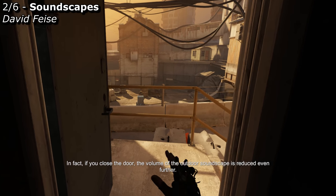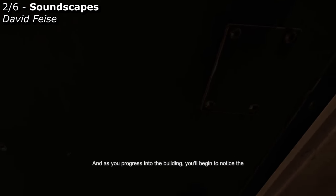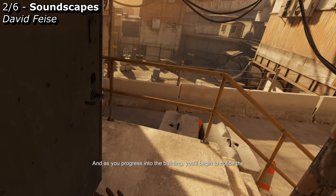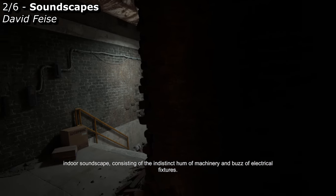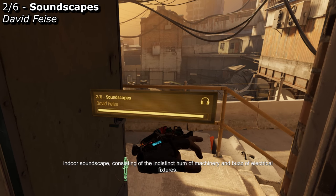In fact, if you close the door, the volume of the outdoor soundscape is reduced even further. And as you progress into the building, you'll begin to notice the indoor soundscape, consisting of the indistinct hum of machinery and buzz of electrical fixtures.